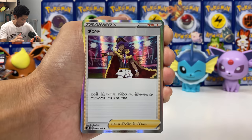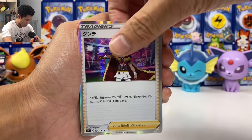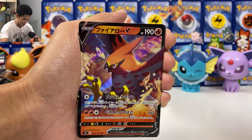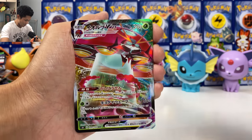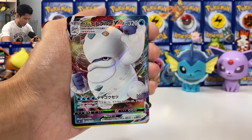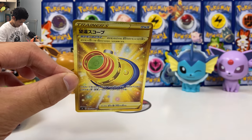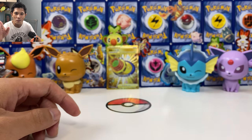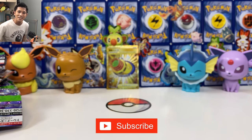Here's what we pulled from today's S4 Astonishing Volt Tackle box: Leon holo — my only Leon from this box, I think you get one per box. Alakazam V card, looks like a full art. Aegislash VMAX. Talonflame V. Darmanitan. Orbeetle VMAX. Darmanitan V and V Max. And finally, we got a gold card telescope — looks pretty good. Hope you guys enjoyed the video, please hit that like. In the next video I'm going to come back with some more Champions Path — I got 10 ETBs to open. Make sure you subscribe and I'll see you in the next video!